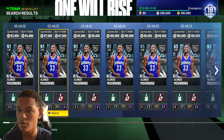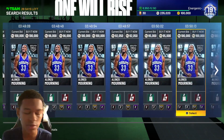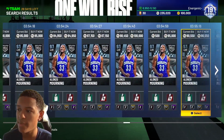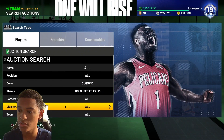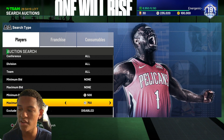Alonzo Mourning is probably going to be cheaper in price. Paul George might not be a buy-now, and if he is, you'd adjust the filter depending on what the cheapest Alonzo Mourning is, since Paul George is going to be more expensive either way. Let's find the cheapest Alonzo Mourning and set up a filter based on that price.